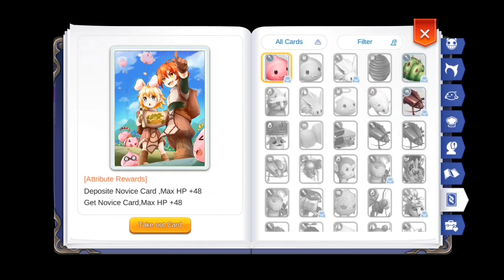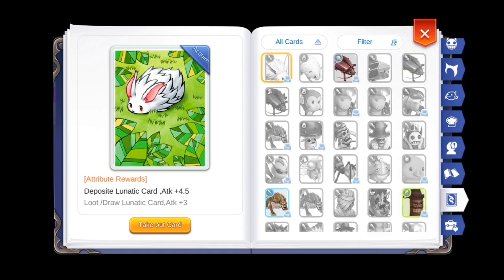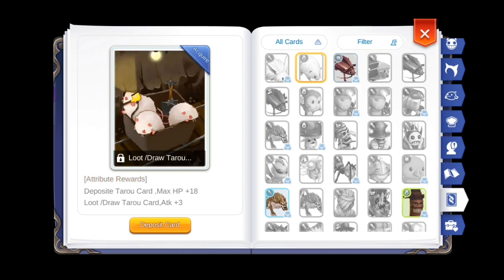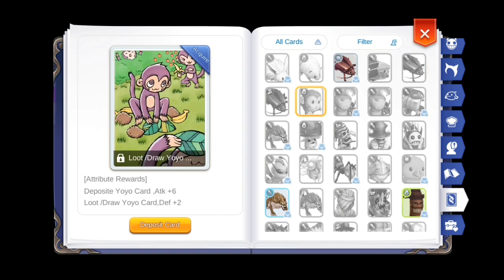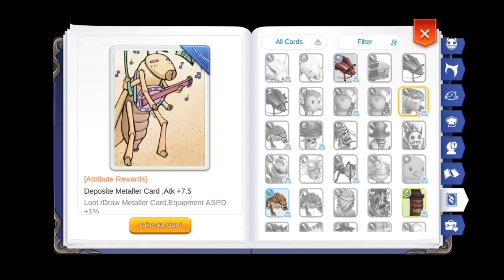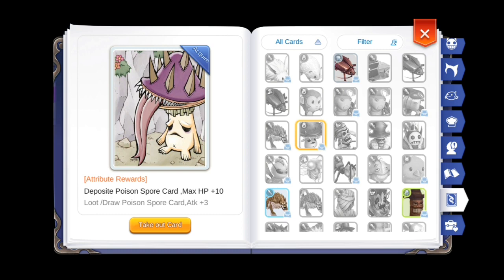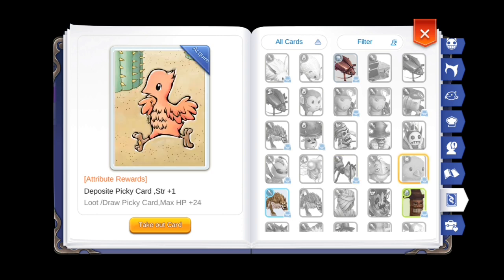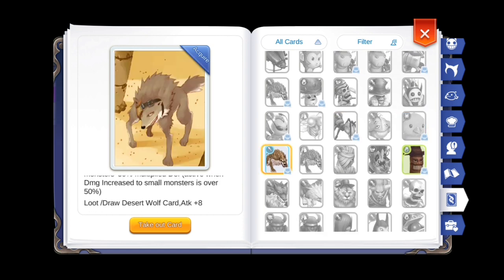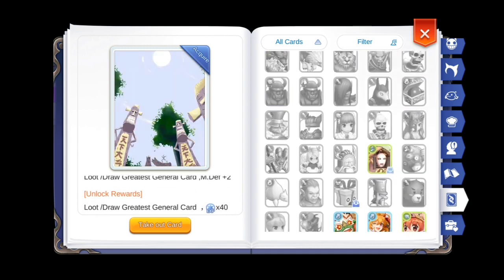The last of four ways to get more P attack through the Adventure Book is through Cards. Like the Headwear, you can also filter cards for Attack, then Physical, and the game will only show you cards which will give you P attack for unlocking or depositing them. I listed cards last because I feel like cards are the hardest to complete. Sure you can buy cards for the deposit bonus, but what about the loot or the draw bonus? I mean, who can get cards on demand? I got this Desert Wolf card, but that was a lucky drop — I didn't get anything else aside from that.